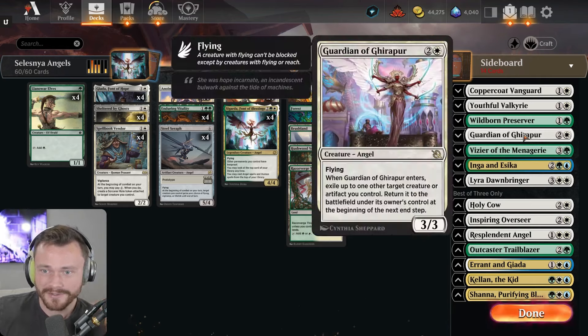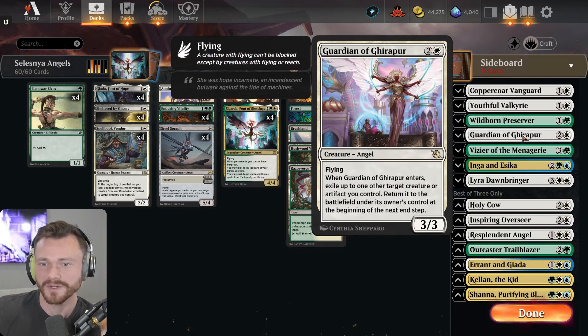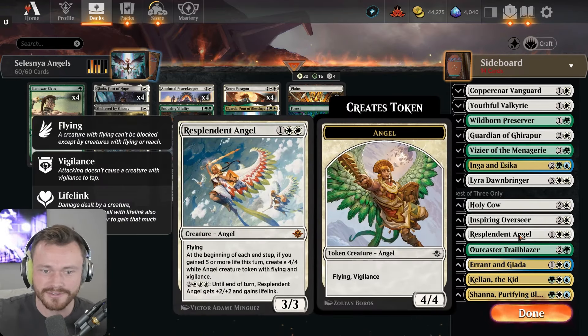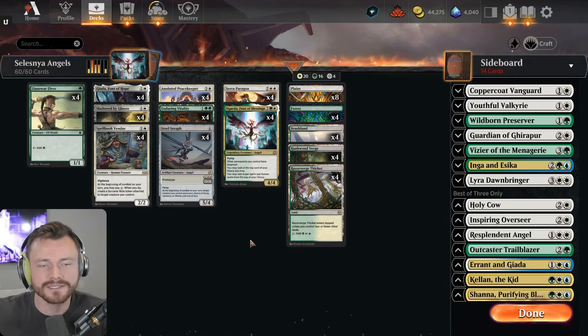You can run Guardian of Ghirapur, which doesn't really do a whole lot in this deck unless you're able to bounce the Seraph and have it come in as a 5/4. Resplendent Angel just really isn't good unless you can gain five life in a single turn, which is hard to do. So there aren't really that many angels worth playing in Standard yet.